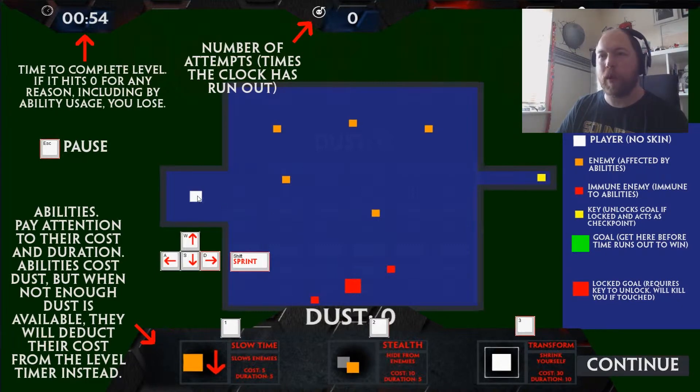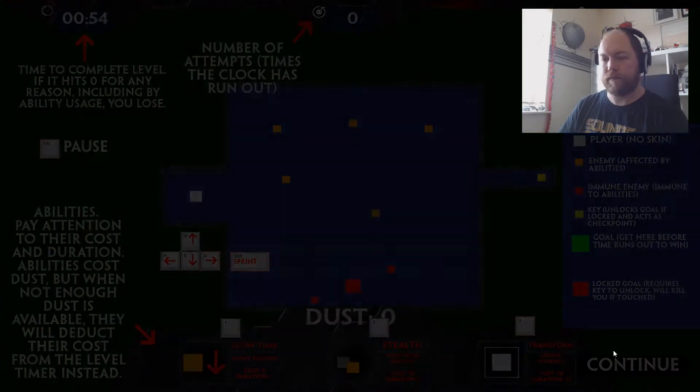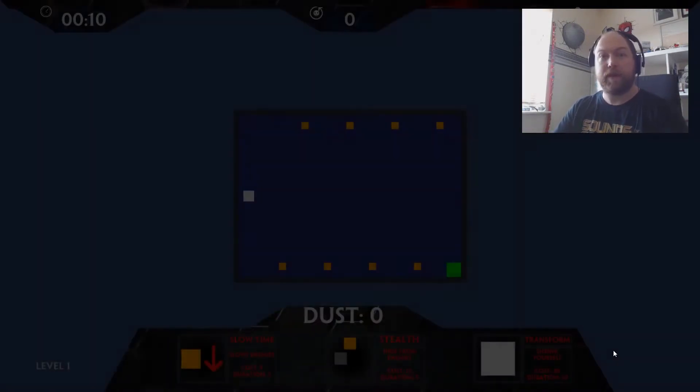The idea is you're this white square. You've got to dodge all of these orange squares, get the key which is the yellow square, and then head to the big red square. Simple. Let's play a few of these levels.